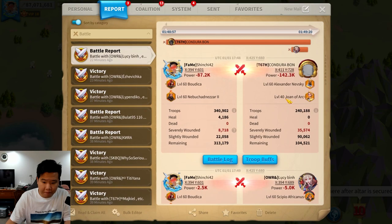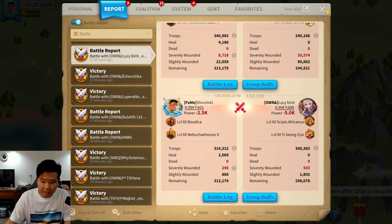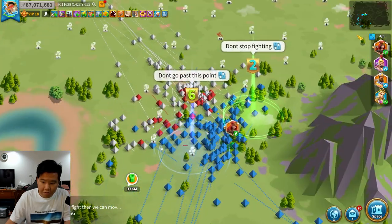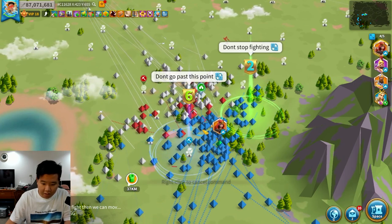Look at this — Nebuchadnezzar and Joan of Arc just get annihilated by us. That's T4 units — that's a lot of kills and a lot of healing for them. Let me do a minor zoom out there — minor zoomed out.